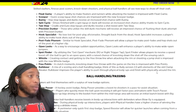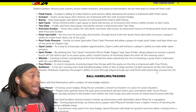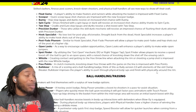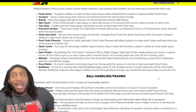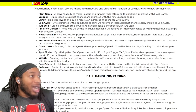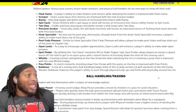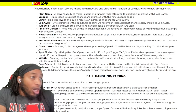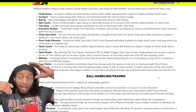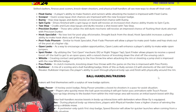Post fade phenom - similar to hook shot specialist, post fade phenom will allow a player to make post fades and hop shots out of the post at a high clip, so as long as they're not contested. These are the black cobra badges - big shout out to the black cobra. Open looks - as a way to encourage sudden opportunities, open looks will enhance a player's ability to make wide open jumpers. It's basically the 'pass the ball' badge - pass the ball to somebody open.